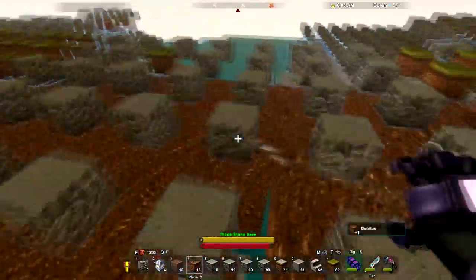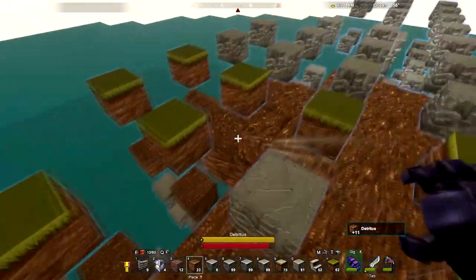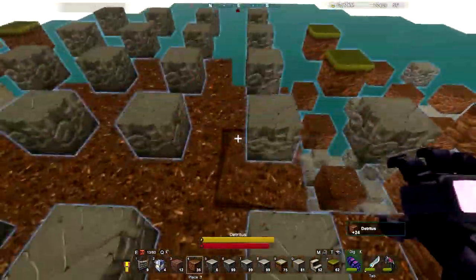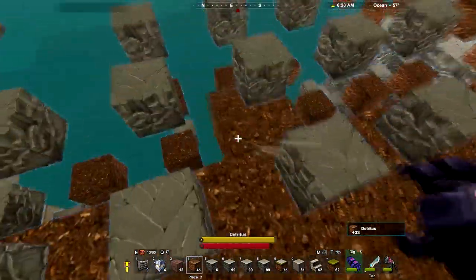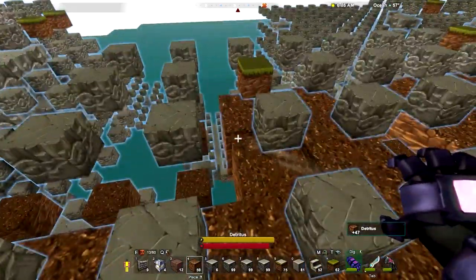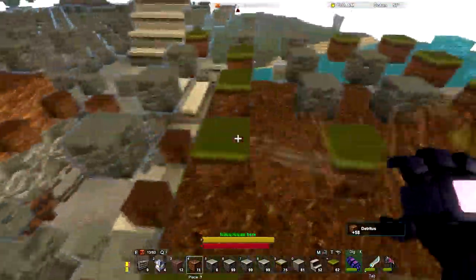I'm just going to pull it up right to the edge of the majority of the stone that I've placed, and then I should be able to place stone from down below and get things back in order here. This is going to take a little bit of doing, and I hate to undo work I've already done, but placing the stone down there has just got to be kind of a nightmare squished up under this stuff.